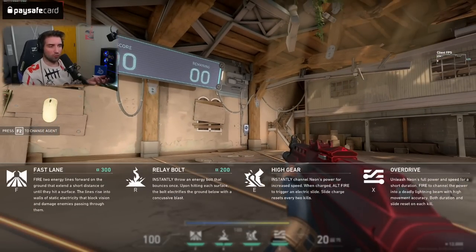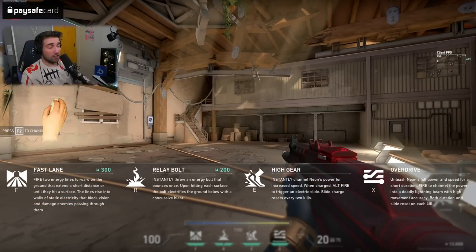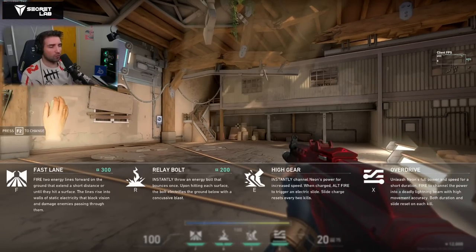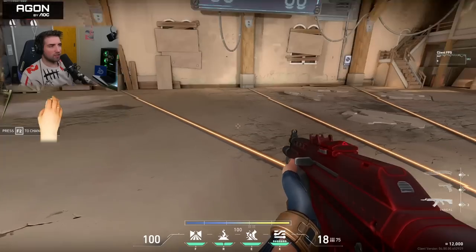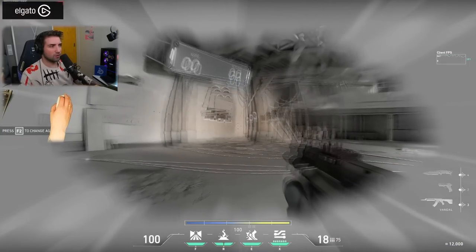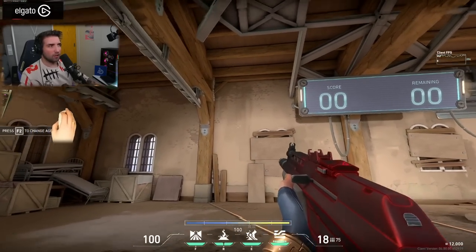Now let's go to Relay Bolt, which is her grenade. It's an insanely intricate tool — it only stuns, but it always bounces once and stuns in both points where it lands, which is very interesting. They cost 200 and you get two of them. So if I bounce it here and here, it stuns both areas.